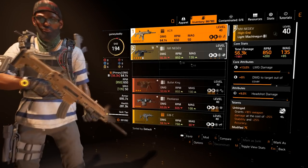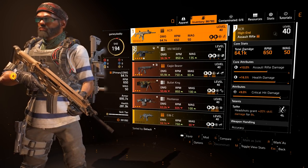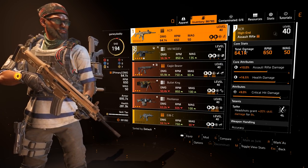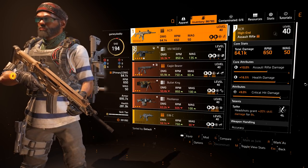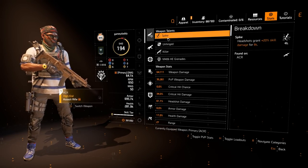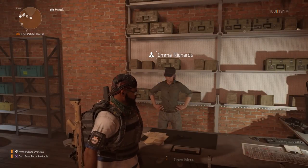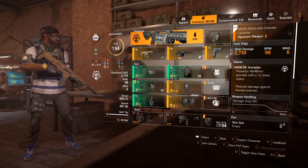Weapon stats also come with attributes. They have their core stats — the amount of damage they do based on other things you have going — their RPM, max mag size, and a base damage. Based on what you have on your gear, you'll be able to see what damage you have regarding your stats.